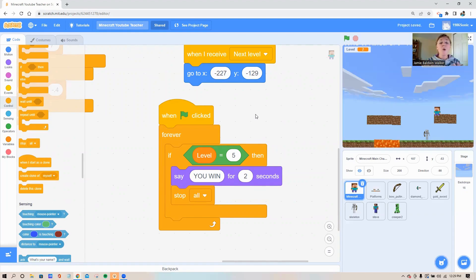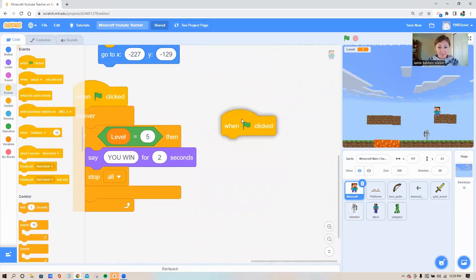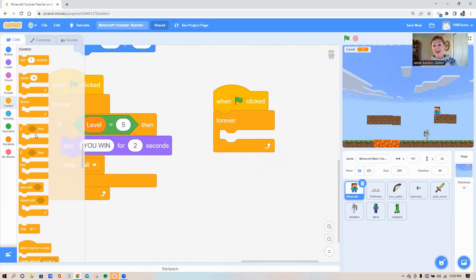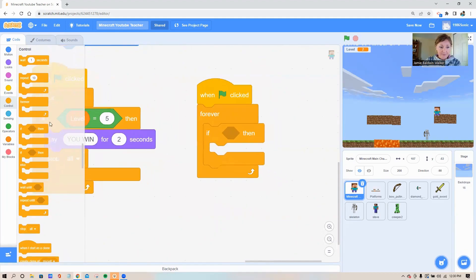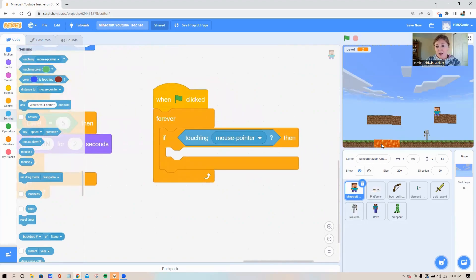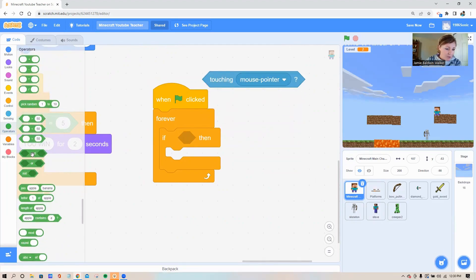I didn't build a complete game today because there's so much you could do with this — you can really go crazy with the platforms and the bad guys. If you're confused on how to make the lava or skeletons kill you, I'll show you that quickly. I'm going to build this on Steve using a touching block for the skeleton and a color-touching block for the lava. In the forever loop, add an 'if then' loop, then go to your sensing circle and grab your touching block. I want to say: if Steve is touching the color red or the skeleton, then game over.